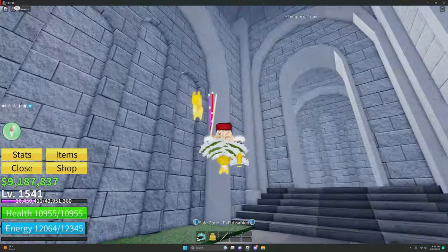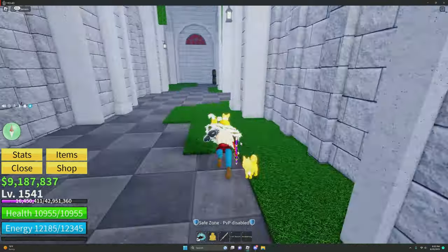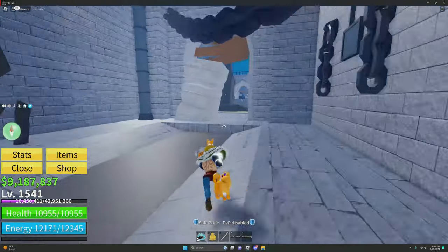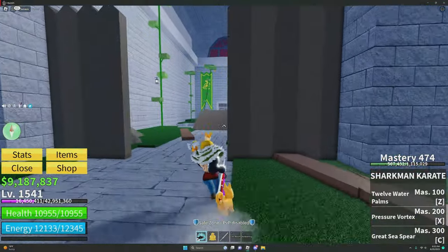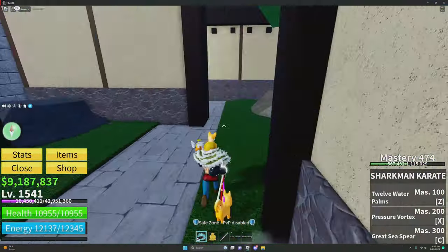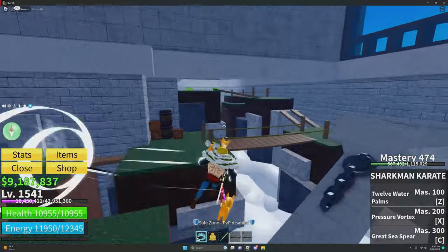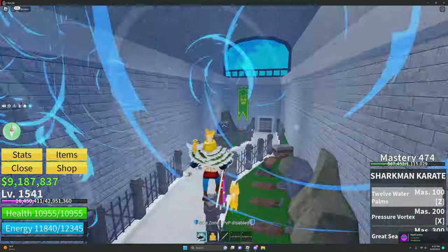You need at least three people. Pull the little switch, then go over to your door. Here are all the locations: Shark, Cyborg, Mink, Human, Angel, and Ghoul.